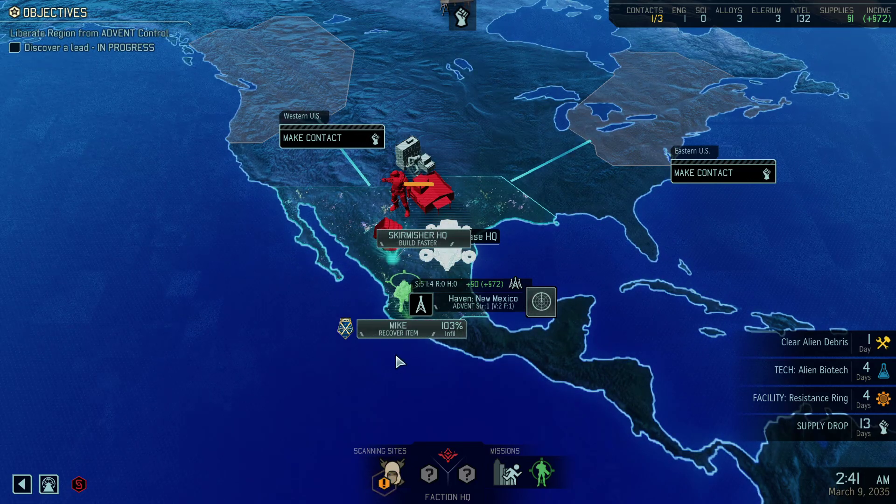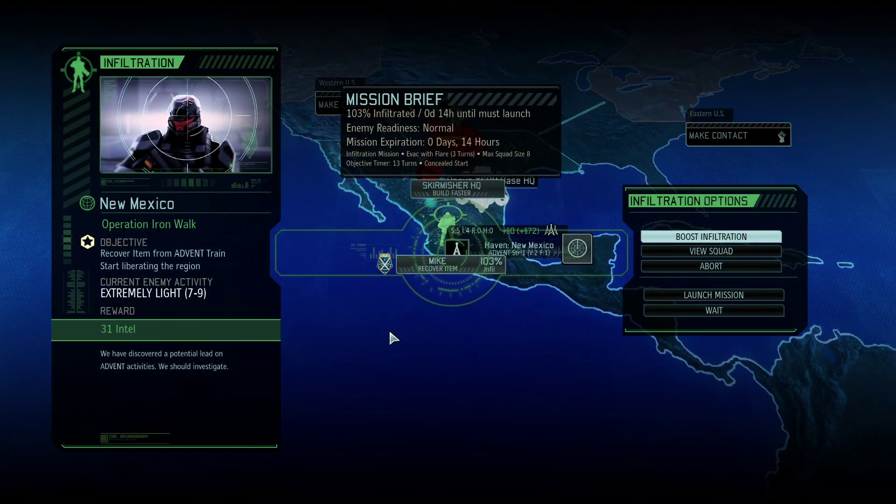I think we can actually run this mission — recover an item. The reason was we can't go very high with the infiltration. We've got a day left to clear alien debris. I think we're good to go for this next mission. Next time you join us, we'll be heading out to recover an item and get some intel reward. So join us next time and we'll continue with our quest to knock out Advent. Thanks for joining — have a great day, and see you next time. Bye!